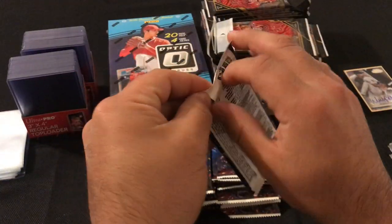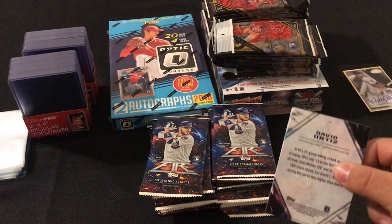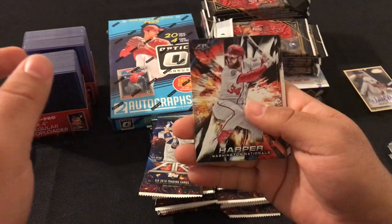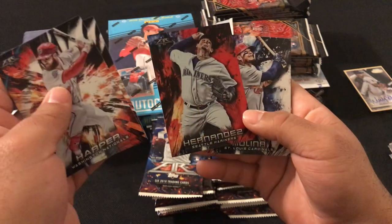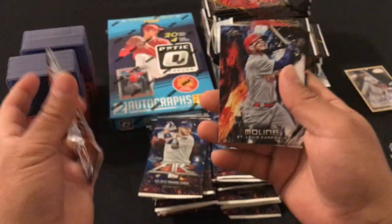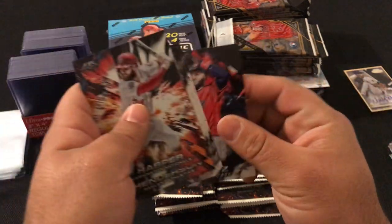Next pack: Bryce Harper, Rickey Henderson, a red foil Felix Hernandez not numbered, Yadier Molina, Paul Goldschmidt, and David Ortiz.